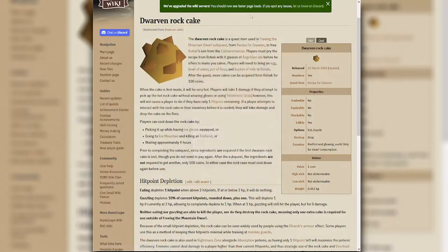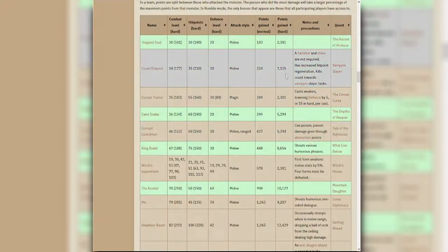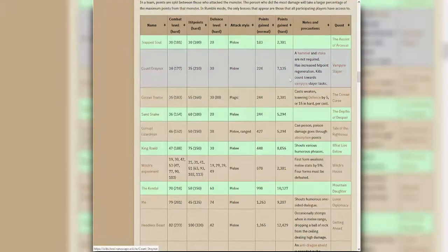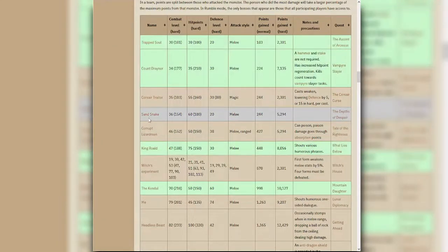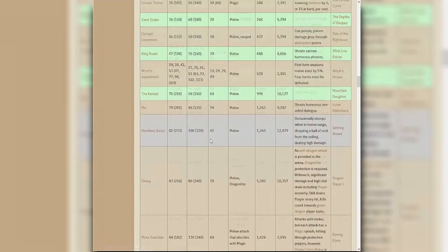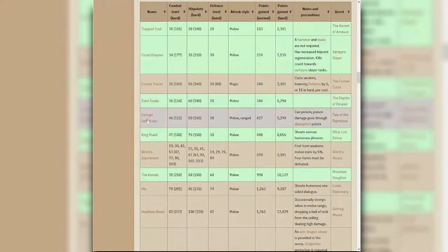To start a nightmare zone dream you need a bare minimum of five monsters active, meaning five quests completed. After some research, the recommended quests are: Trapped Soul for Essence of Asgarnia, Count Draynor from Vampire Slayer (free to play, very easy), Sand Snake from Depth of Despair, King Roald from What Lies Below, and the Candle Mountain Daughter. You can optionally swap any of these quests out, but this is the recommended setup.